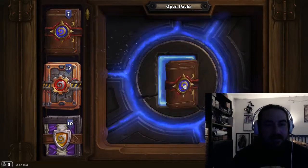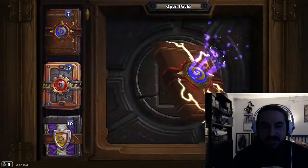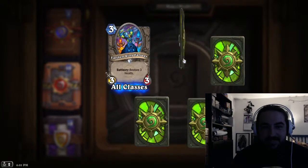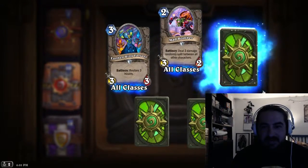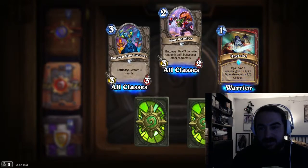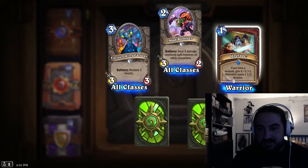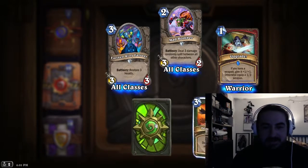All right, here we go with pack number three. We have an Earthen Ring Farseer, a Mad Bomber. Our rare is Upgrade — if you have a weapon, give it plus one, plus one; otherwise equip a one-three weapon.